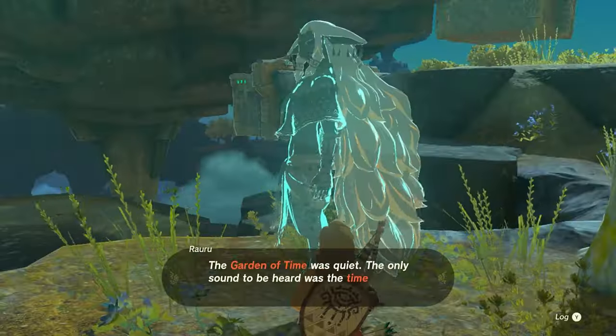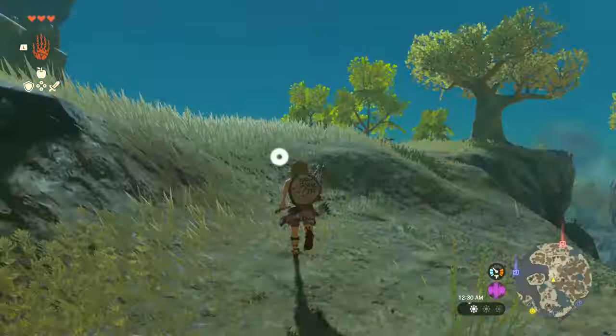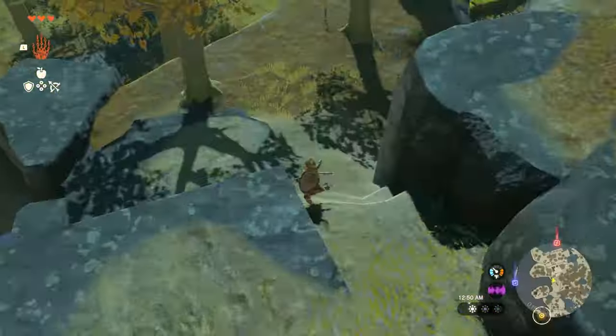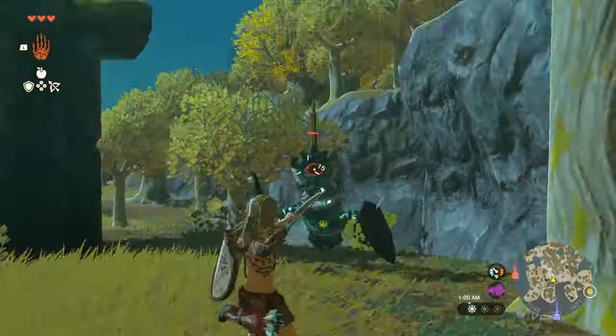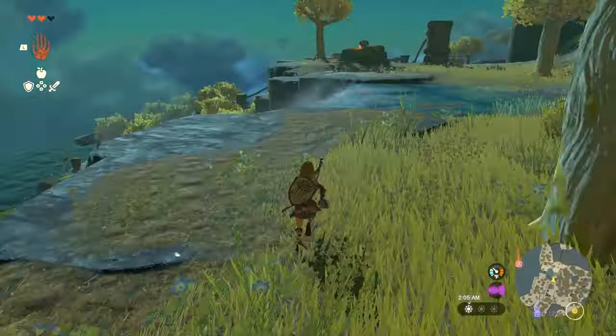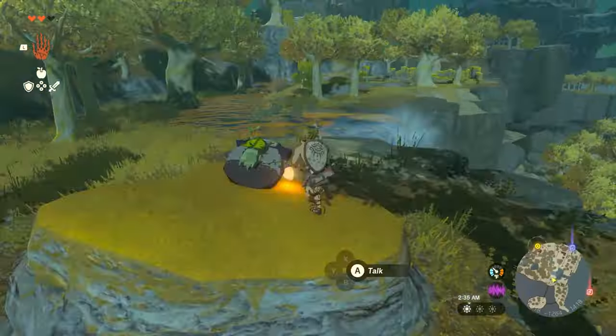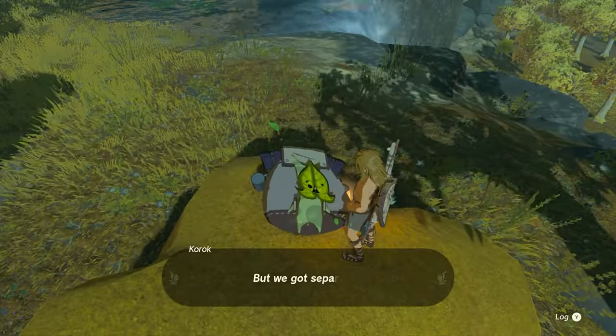Eventually, you'll come across Rauru again, and you can chat with him if you'd like. If not, you can continue moving north, and you'll find a body of water that's guarded by some constructs. It's best to take them out so you can safely move forward. To the right of this lake, you'll find a Korok who needs your help. You can choose to help him if you wish, but more importantly, there's another rail.